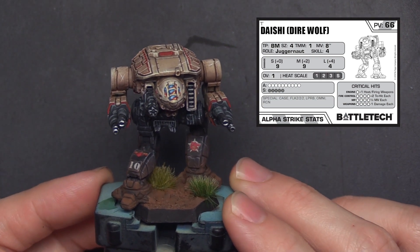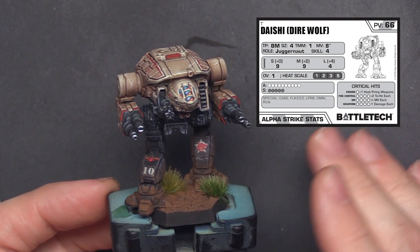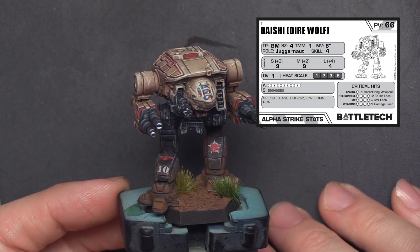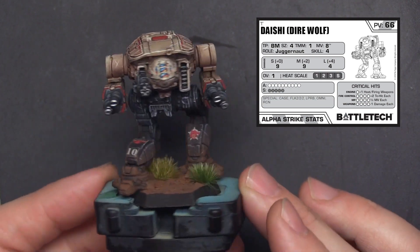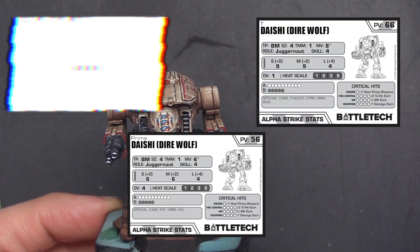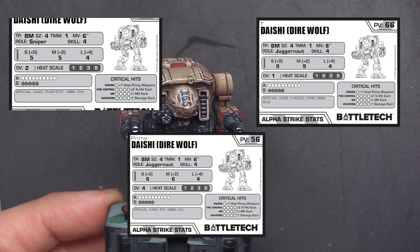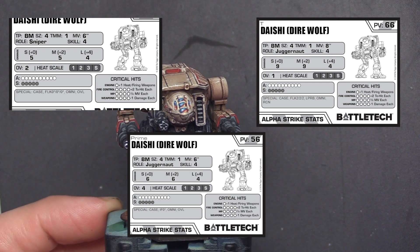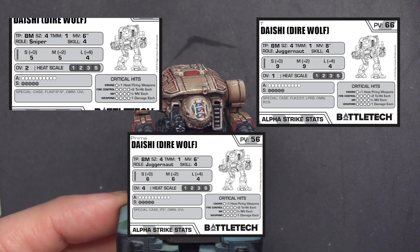The big problem with the T variant is its 66 points, which puts him pretty squarely in tentpole category. The offset is the 8 move, which really helps because he has some ability to reposition. But he's still pretty easy to kill with only 1 TMM, even though he dishes out a lot of damage — a reasonable contender for tentpole status. That said, the Direwolf B at 51 points and the Prime at 56 points might let you make them skill 3 and come in at a similar point total to the T at 66, and consistently do equal to or more damage with a better skill. You have to consider what you want to invest and how you want the odds in your favor.